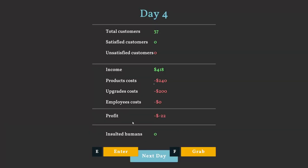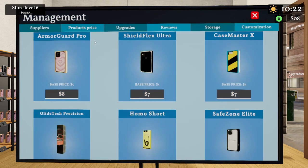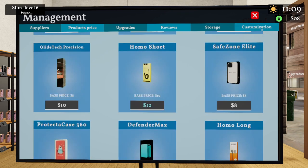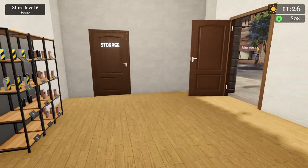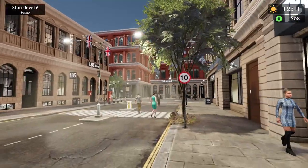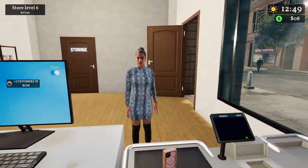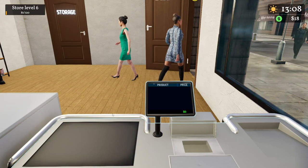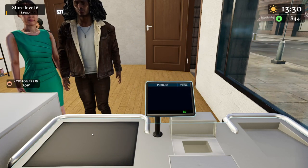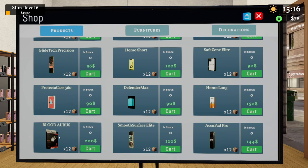We keep getting negative profit, so let's close the shop and manage our prices. We'll bump items up to ten, eight, eight, ten, and twelve dollars. Opening the shop — what a beautiful day! Some customers are complaining — maybe the price? One is looking for a Defender Max, which we don't have yet. Let's add it to our cart. We also have a Blood Heiress mouse we could sell!